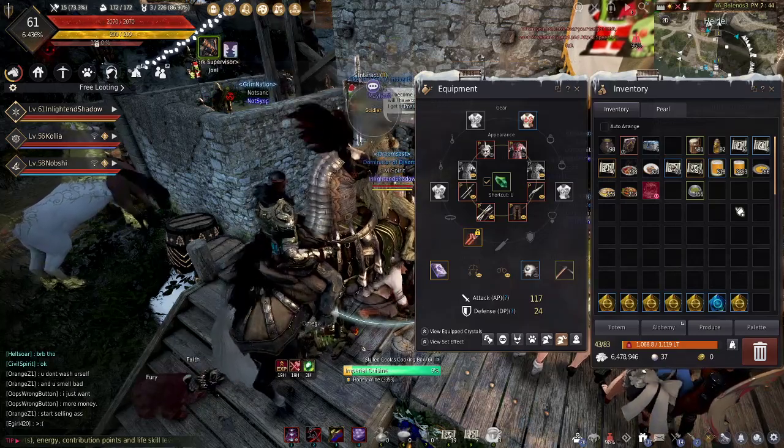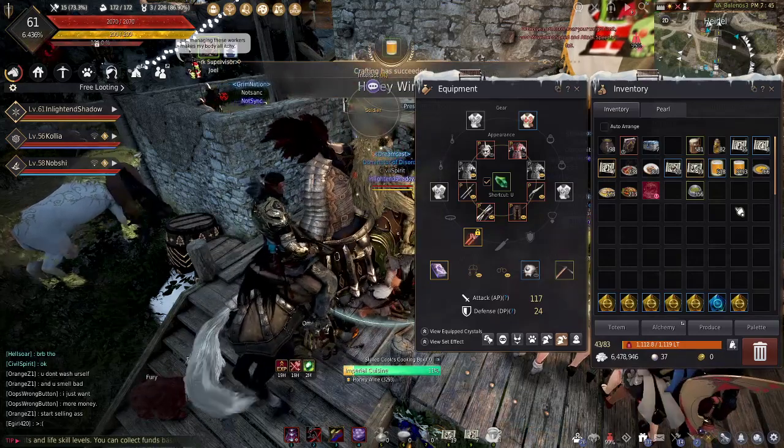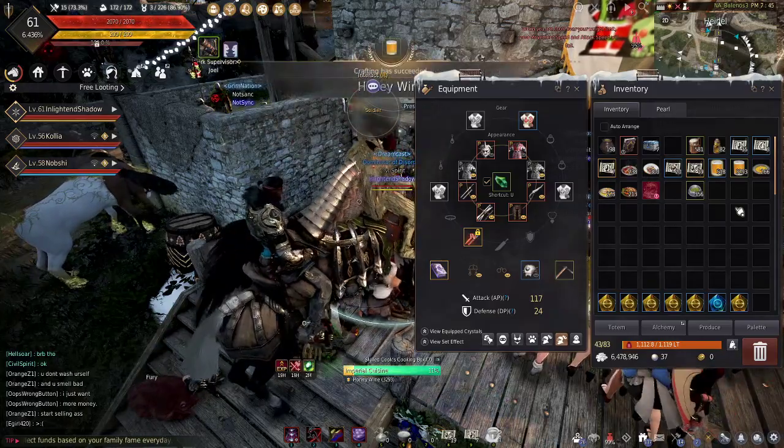Let's do the math: 3353 take away 3293 equals 60. Yeah, perfect. So for each batch you make, it makes all 60.